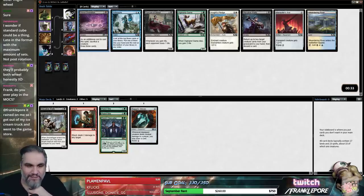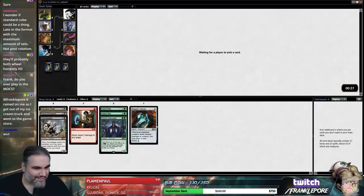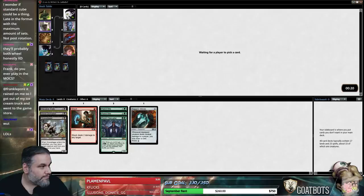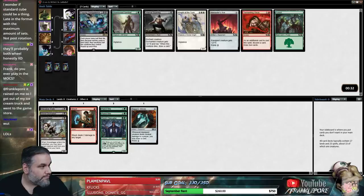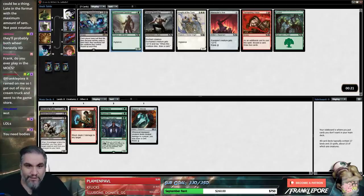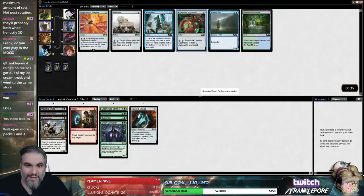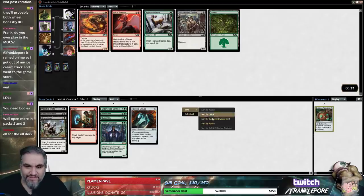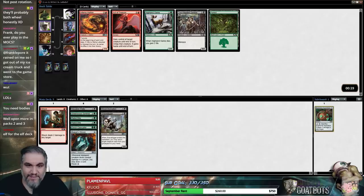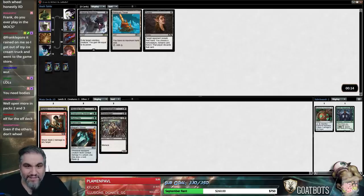I want to take this Blood Divination. This guy is an elf so I think we just take it because we have the Clancaller. Foil Clancaller — come on back. It's never coming back, is it? Apparatus is playable. All these two-drops, man. Someone's really gonna steal our Clancallers — well, that's sad.